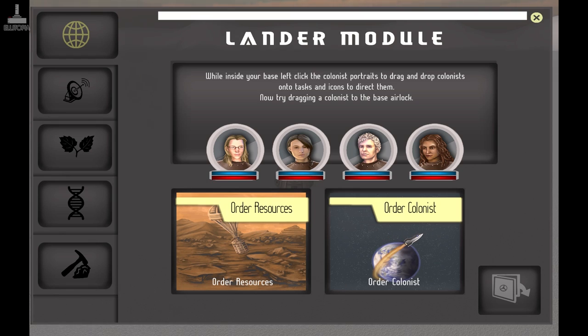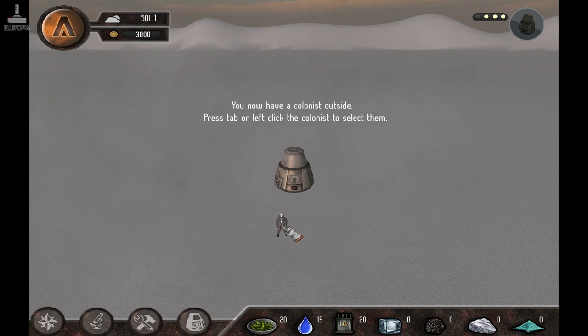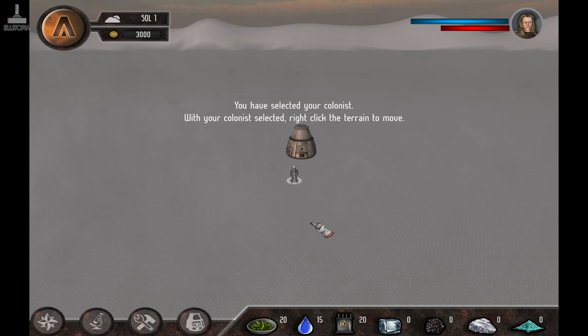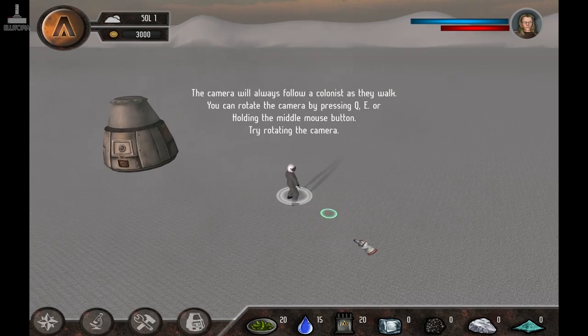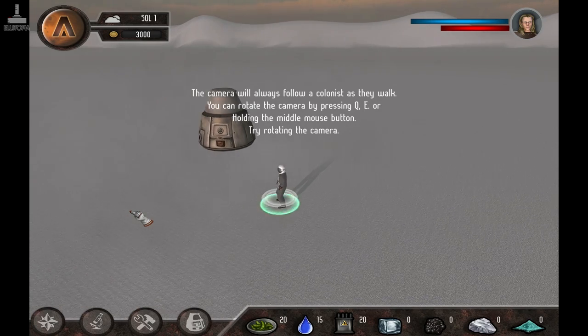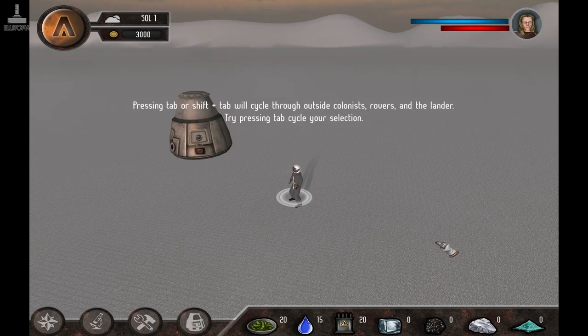Begin by clicking your lander to enter your base. While inside your base, left click the colonist portraits to drag and drop colonists onto tasks. Now try dragging colonists onto the base airlock. Your colonist has exited the airlock — close the base screen to go outside and give them orders. You now have a colonist outside. With your colonist selected, right click the terrain to move. Oh, nice little strut you got there. The camera will always follow a colonist as they walk. You can rotate the camera by pressing Q or E. Pressing Tab or Shift+Tab will cycle through outside colonists, rovers and the lander.